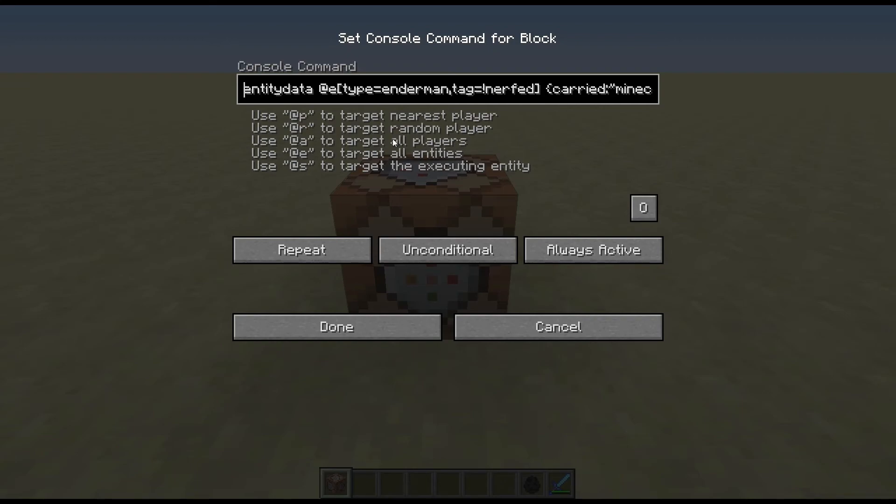What we are doing is targeting Enderman which have got a tag — in this case, not nerfed — and then we give them a carried item of minecraft:piston_extension, and tag them with nerfed, so that we don't keep reapplying the carried item to every single Enderman over and over again. The change in 1.12 means these double quotes are now required. I'll show you what happens if we don't have them first.